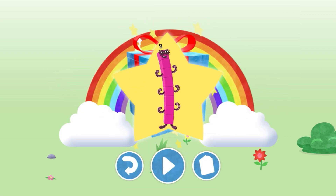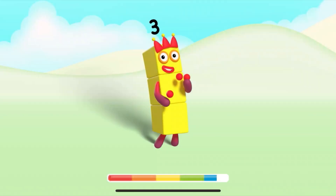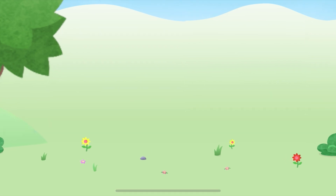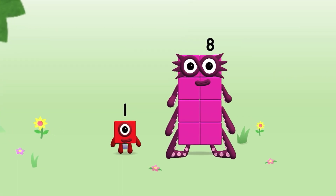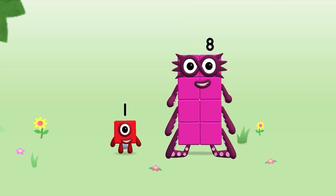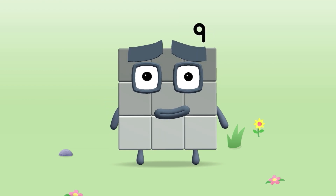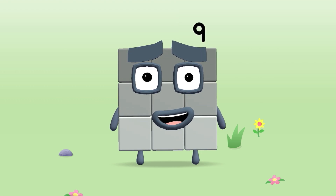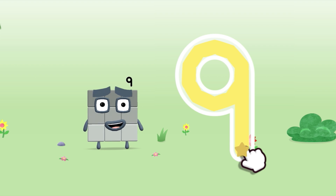Play again to unlock another sticker! Let's play! You're about to meet Number Block 9! Can you add 1 to 8 and make Number Block 9? Drag number block 1 onto number block 8. Yay! This is Number Block 9! This number block is made up of 9 blocks! A loop and then a downward line — that's the way to make a nine!